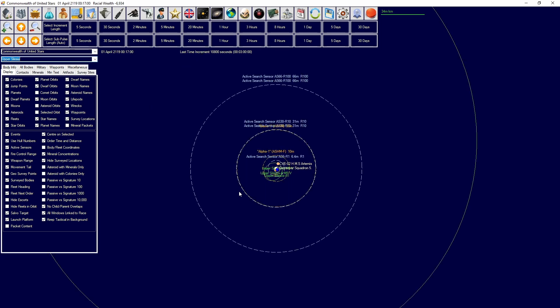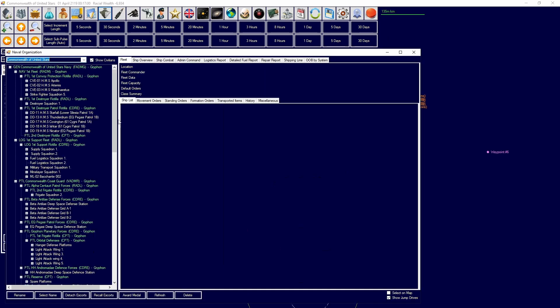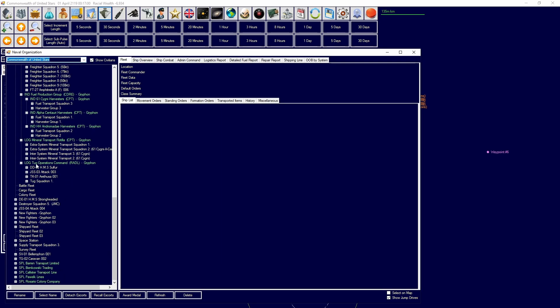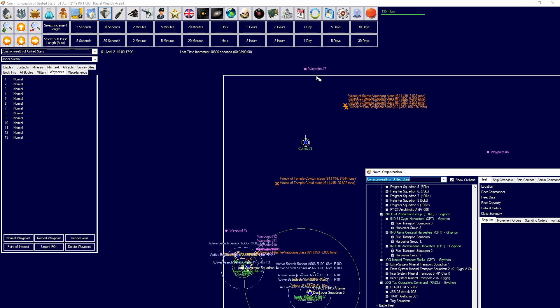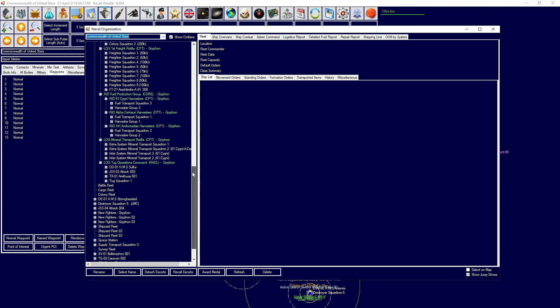We don't know where the enemy has gone so far, but we're going to go searching for them. In the meantime we're going to reopen the trading lanes. We have to change our strategy - we gave too little actual defense to this planet and we'll be adjusting that.